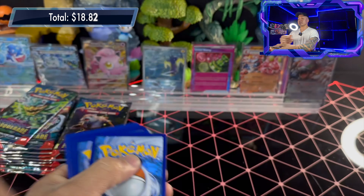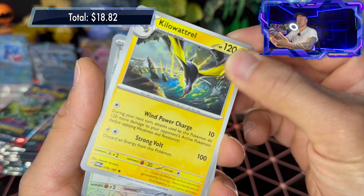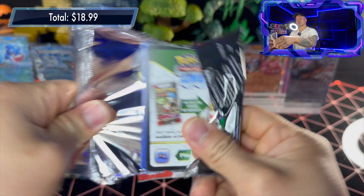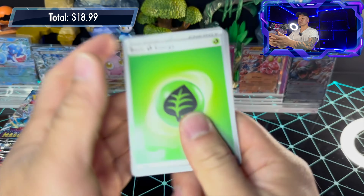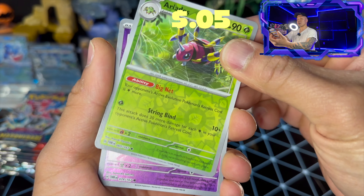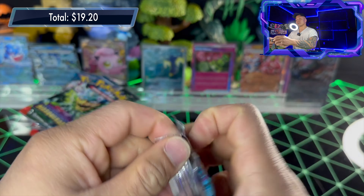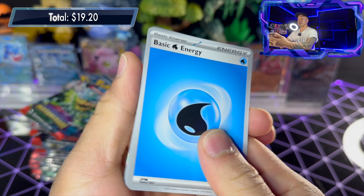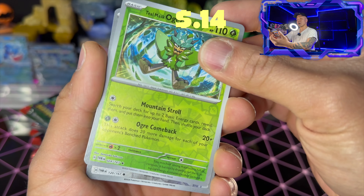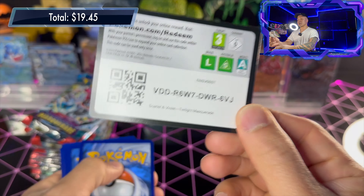Pack sixteen: basic lightning energy, Spinner, Rack, Darumaka, Aipom, Poliwag, Glaceon, Dipplin, Kilowattrel, Eevee reverse holo, Blowette reverse holo, and Chandelure holo rare. Pack seventeen: leaf energy, Watchog, Varoom, Volbeat, Goldeen, Iron Bundle, Probopass, Love Ball, Eridops reverse holo, Buffet reverse holo, and Iron Leaves holo rare. Blood Moon Ursaluna is very playable — add Charizard at the end of the game and you basically win.